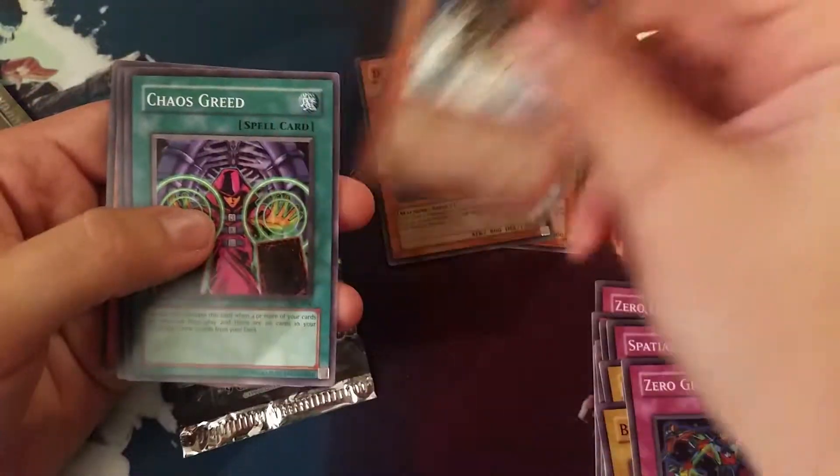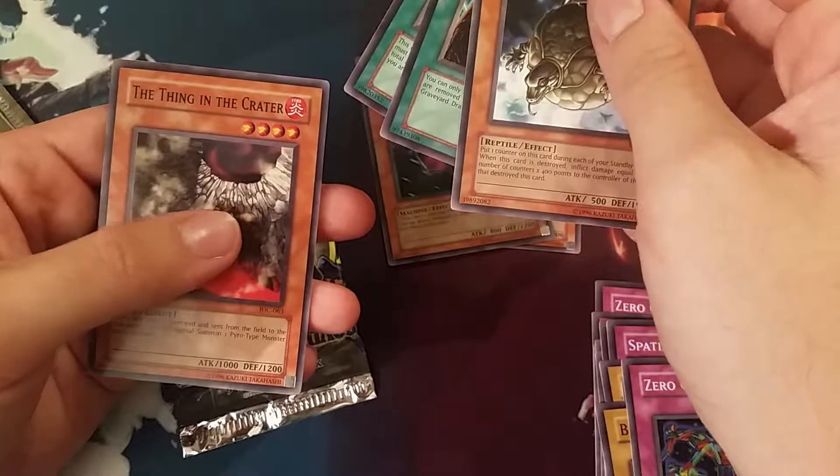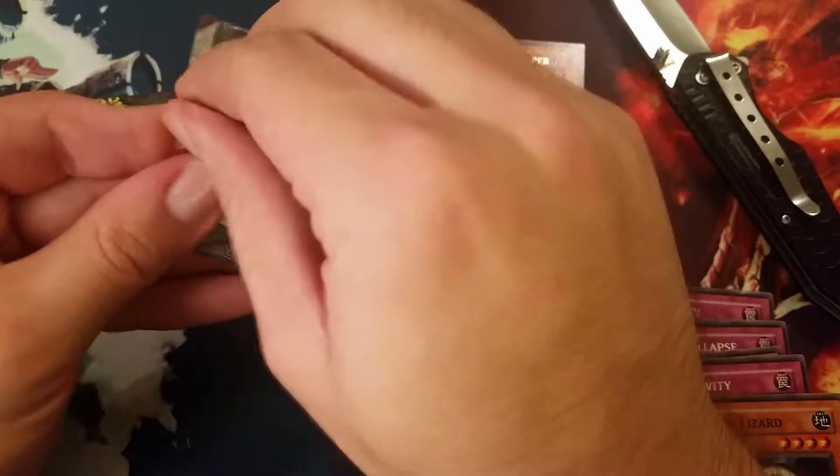We pulled a hollow from these packs so we know they're not scaled. It's called Chaos Greed, Earth Chant, and The Thing of the Center Crater. Some pretty cool old cards. Let's see if we can pull a DMOC from this last pack.